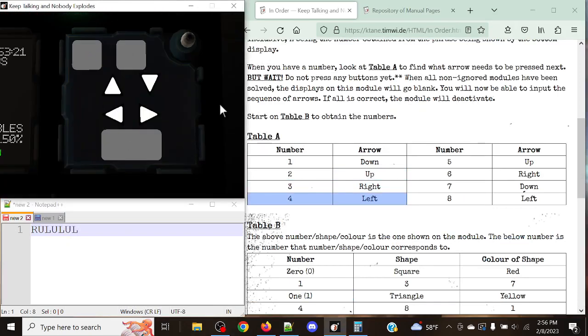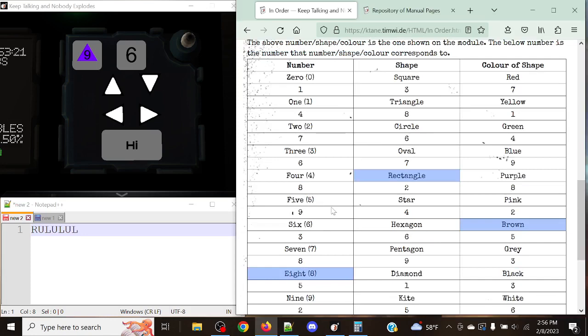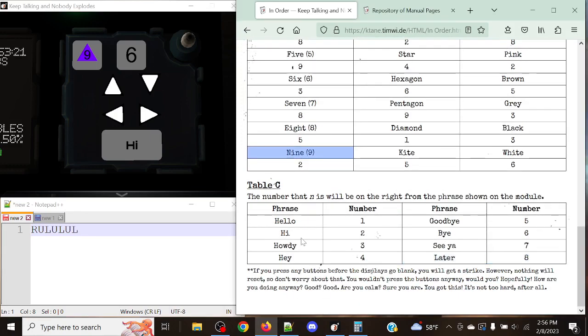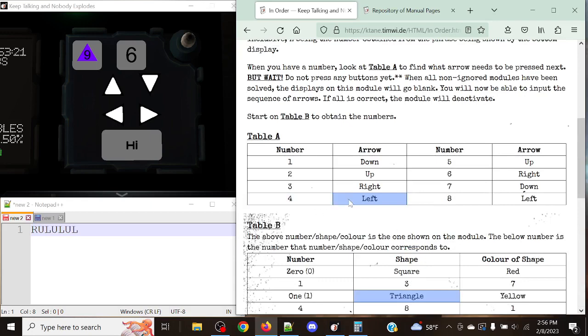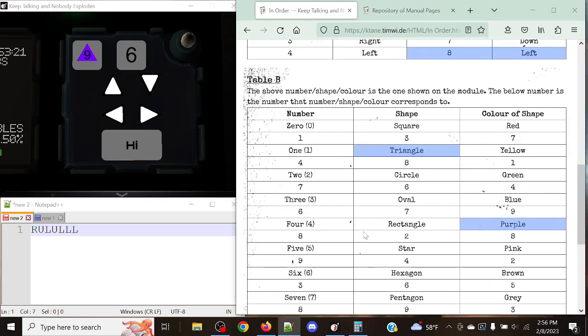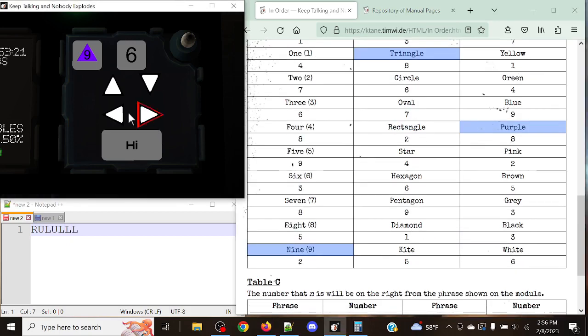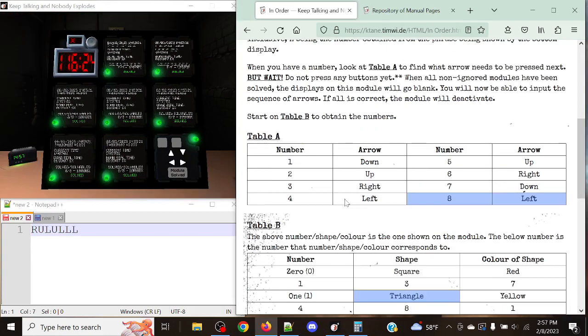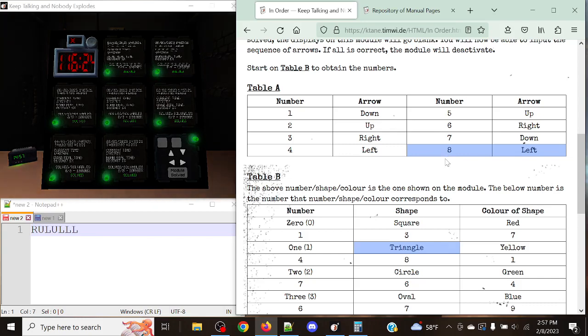Let's solve this last module. Now let's input the stages: right, up, left, up, left, up — excuse me, let me check what went wrong. Nine, triangle, and purple — 8, 16, and 18, modulo high. Oh, did I accidentally misclick? One, two, three, four, five, six — maybe just a misclick. It's left and it's left. There we go. I must've just made a typo there.